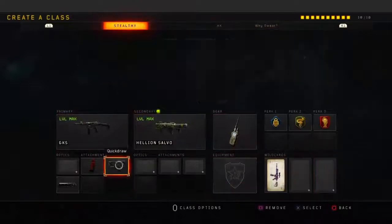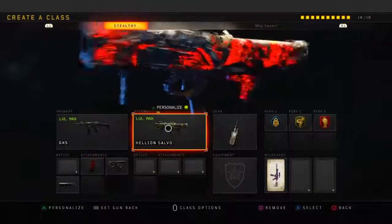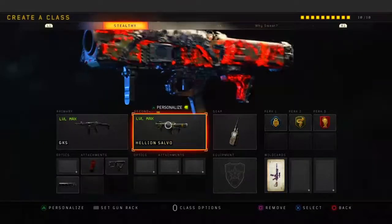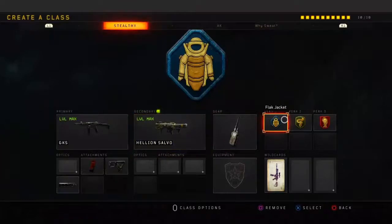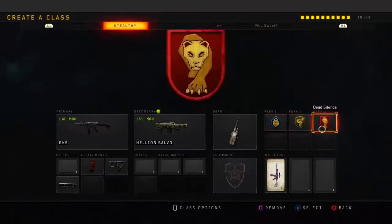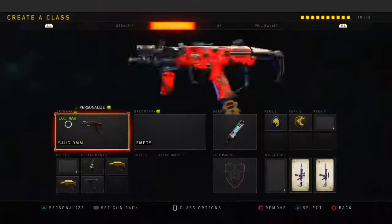For class setup 2, the GKS — it's a stealthy class. So if kids are trying to get you, just keep flanking them. Running Quickdraw, Extended Mag, Suppressor, with a secondary launcher so you can shoot down UAVs for easy scorestreaks. It's Streak Up, Combat Axe, Stick Device.